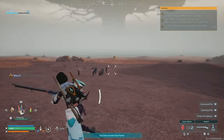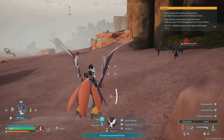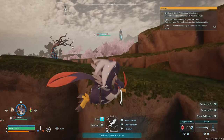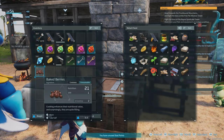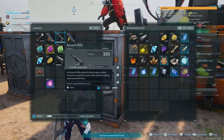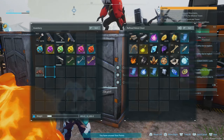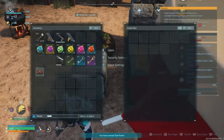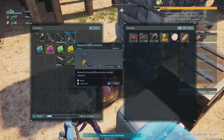Despite its shortcomings, Palworld has a gameplay loop that is incredibly addictive. The progression feels fast and rewarding, with new pals and materials being unlocked at a steady pace — though it really depends on the settings you choose within the game. Building your base, catching pals, and crafting new equipment all happen quickly enough to keep you engaged, but not so fast that it feels like you're rushing. For players who enjoy a bit of grind and min-maxing their resources, Palworld offers a satisfying loop that makes it hard to put down.